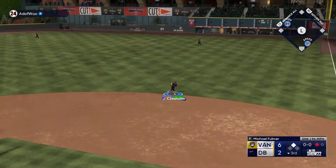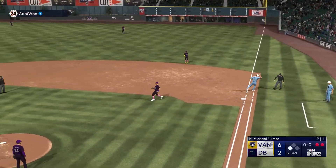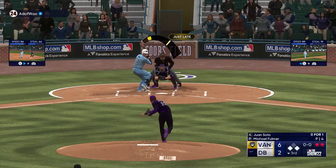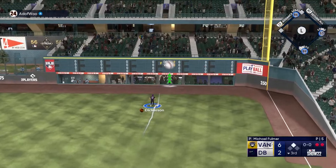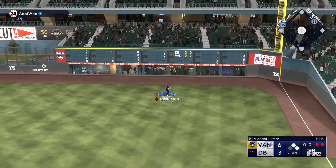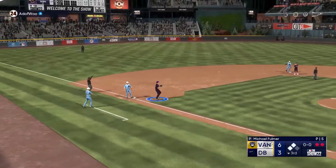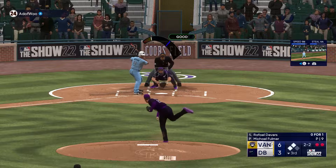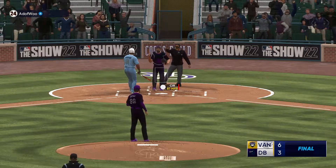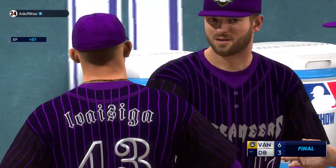Bottom of the third — pitching Michael Fulmer, trying to close this out. Two outs in the inning, runners at the corners. Soto is gonna go deep to right field — gets off the wall, Dickerson is there but it makes it a 6-3 game, bringing the tying run to the plate. Michael Fulmer with Rafael Devers on the 2-2 — and he's gonna strike out! Fulmer sets him down, and that'll do it for our Moonshot video today on the channel.